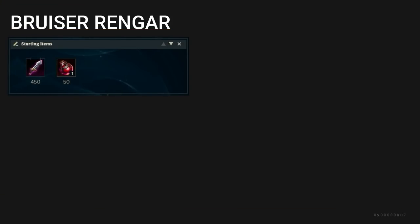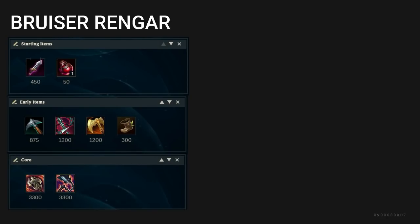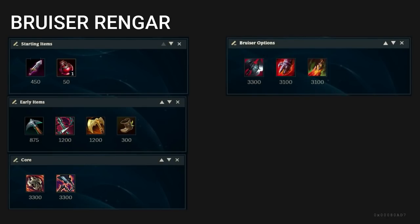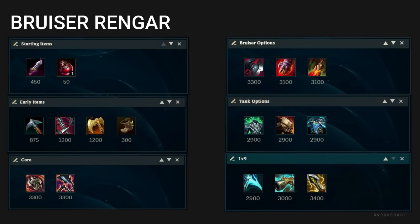For your Sustained Bruiser Rengar build, start D-Blade with one pot. You want to back once you have Pickaxe, not other items. Pickaxe is extremely good because it builds into either Ironspike Whip or Tiamat, two key components for your first two items. Get Ravenous Hydra first if you need a little bit of lifesteal and wave clear, or get Goredrinker in order to survive burst a little bit easier. The rest of your build is also extremely situational — you can get bruiser items like Death's Dance and Sterak's Gage, tank items like Spirit Visage for more healing, or even Essence Reaver to pop backline squishies a little bit quicker.